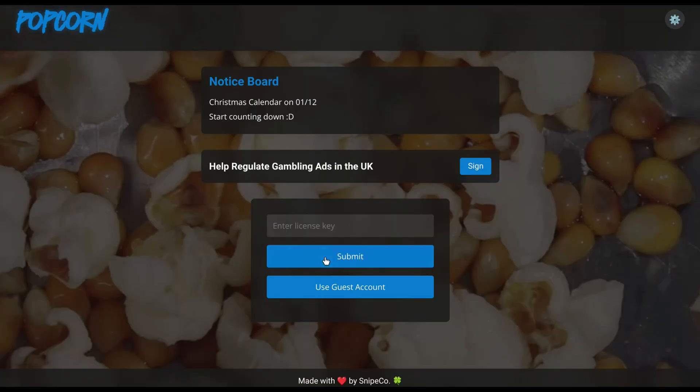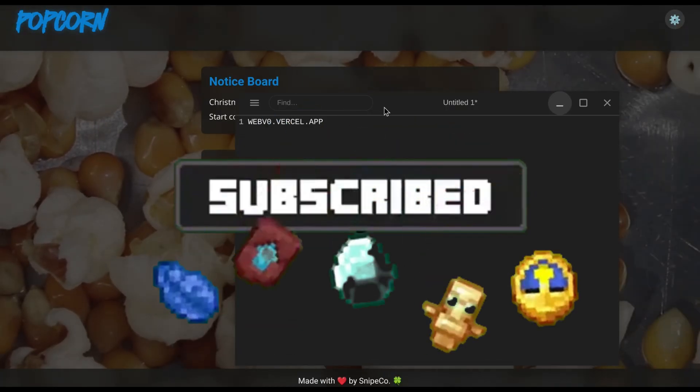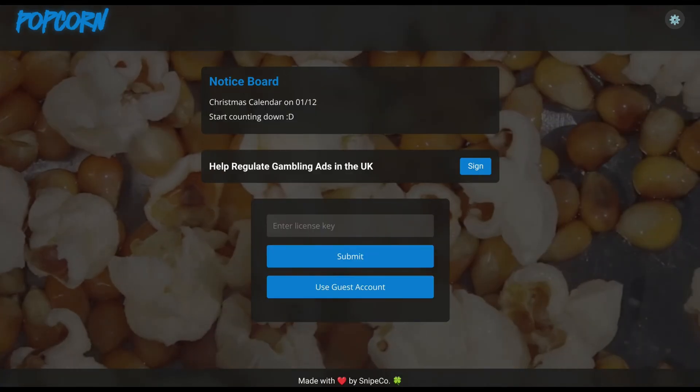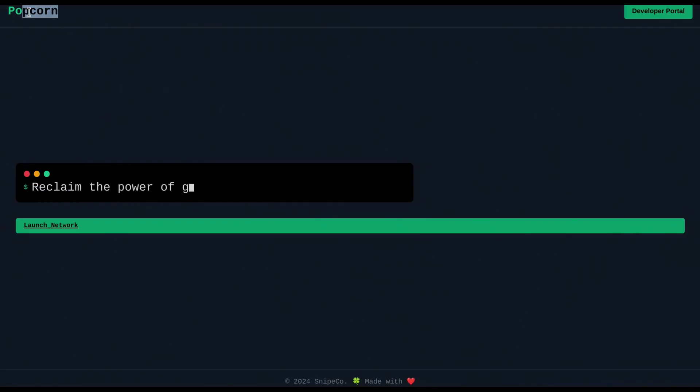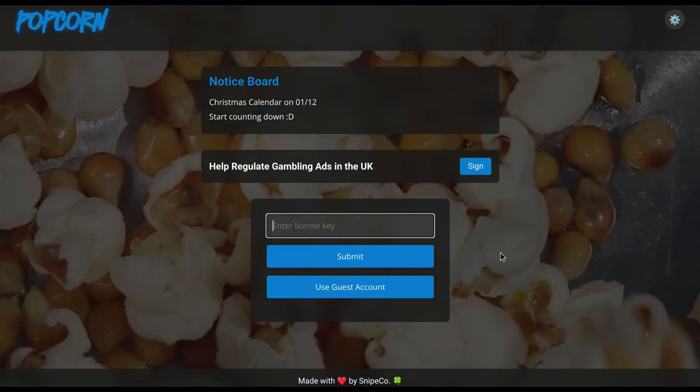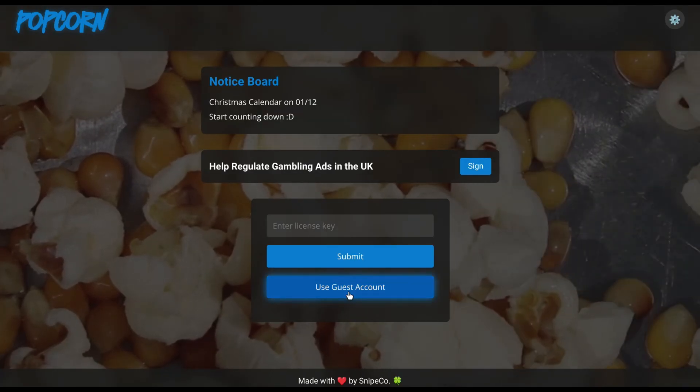First of all, you have to go to this link: webv0.4sav.app — it will be in the description and the comments. When you go to it, it'll say 'Popcorn' and all of this; you don't really need to care about it. Just click on 'Launch Network'. If you want a license key you can put it in there, but we're going to use a guest account.